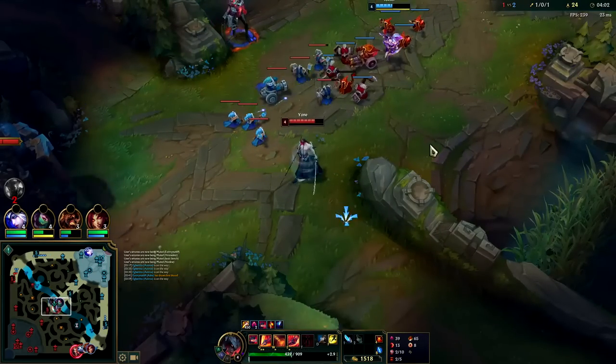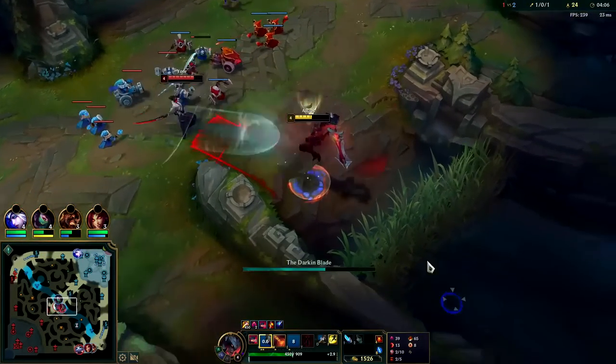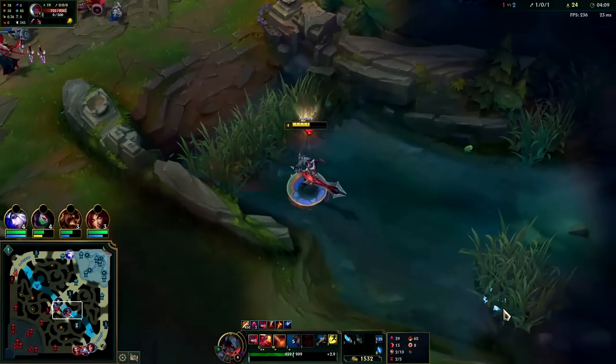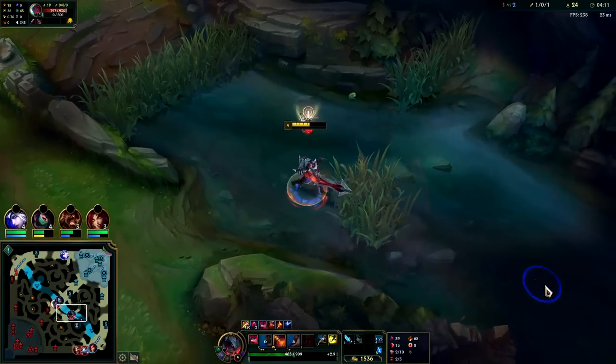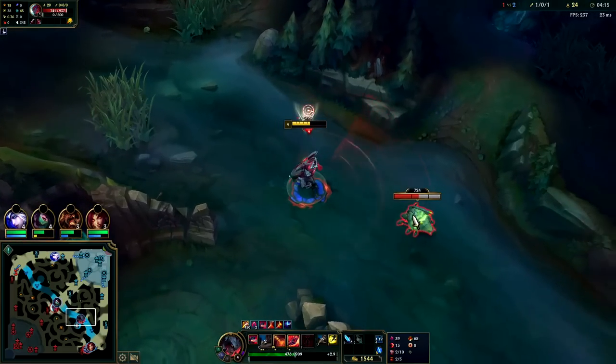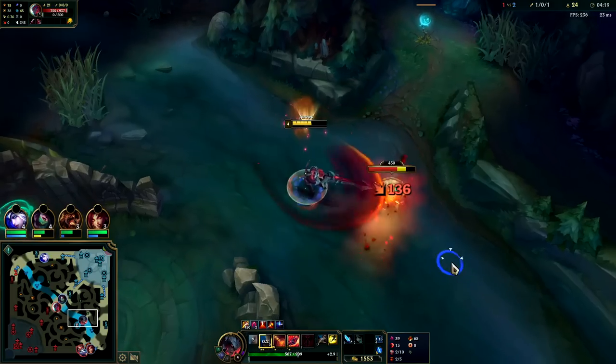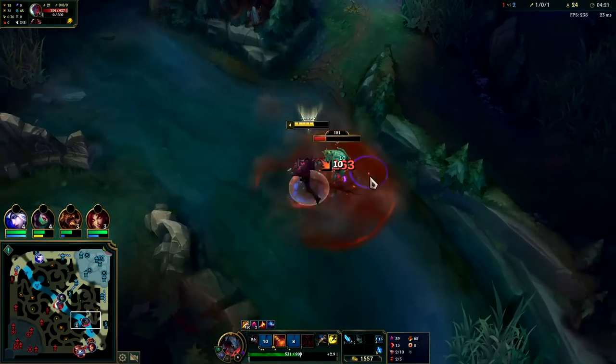QE, QE into him, try to land our W — never mind. Yeah, I don't feel like dying to Yone right now. I do want that scuttle though. I don't really want to use my W on it — I can scrape off its shield instantly with a Q, then QE into it.